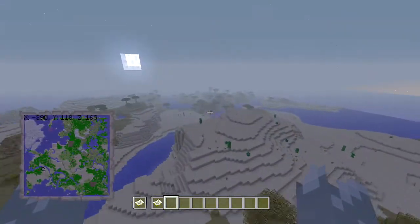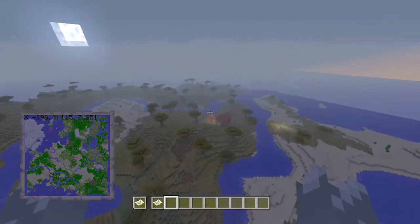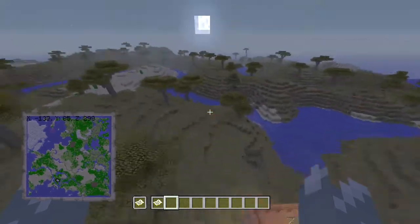As we swirl back round towards the spawn again, we will see the final village. The village is very small — just two houses — but it's more books if you need them.